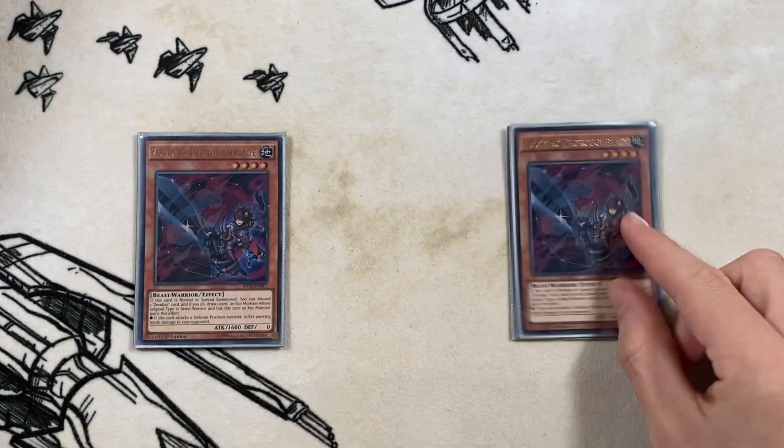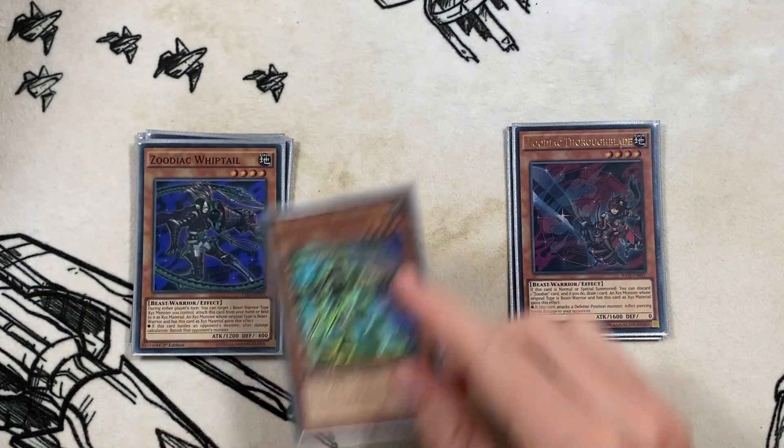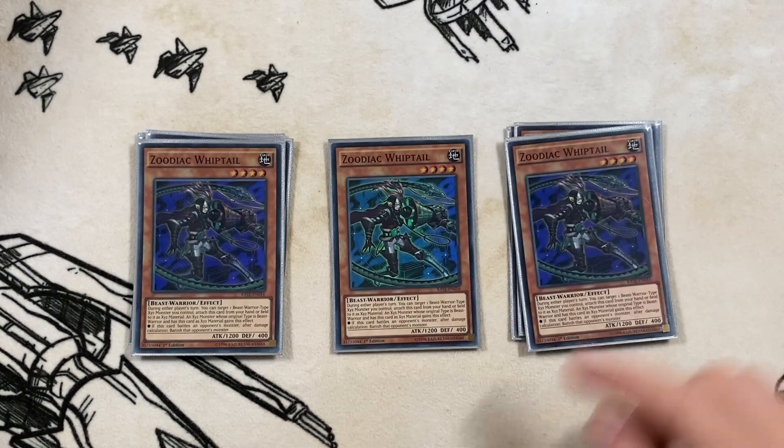Another two-of is Zoodiac Thoroblade. I originally used to play this at three, but I ultimately don't like it at three. The amount of times this gets Gammered and then it's not on your board anymore - just a big sad - is something you don't want happening multiple times. So just two Thoroblade is fine. A lot of the time I'm not actually activating this if I feel like I could get Gammered, because it's just not worth losing the board presence.